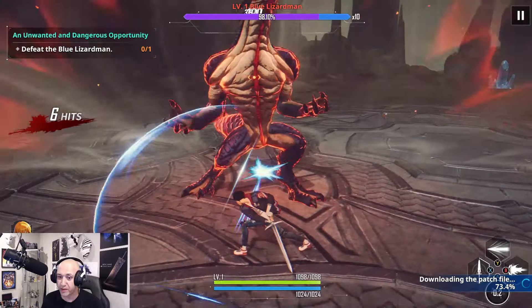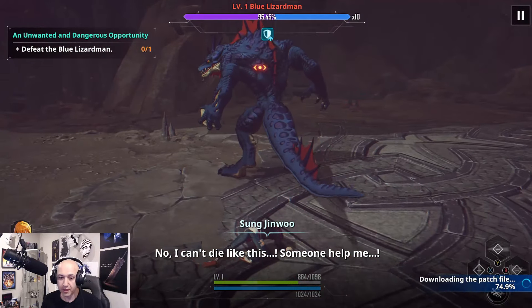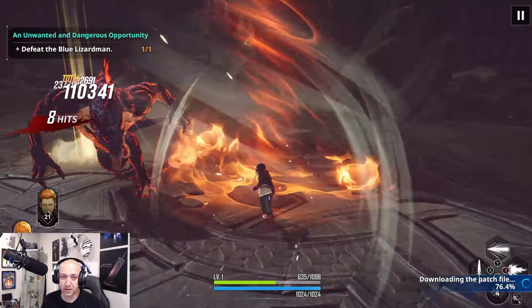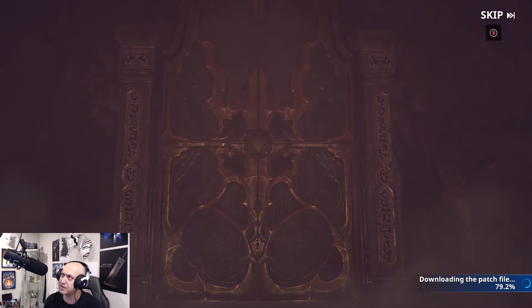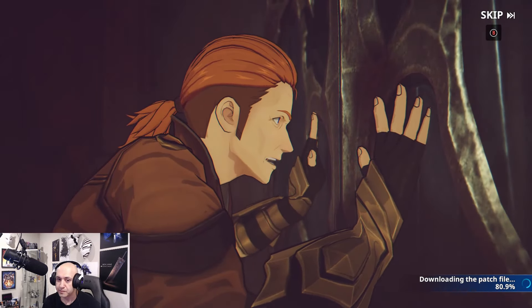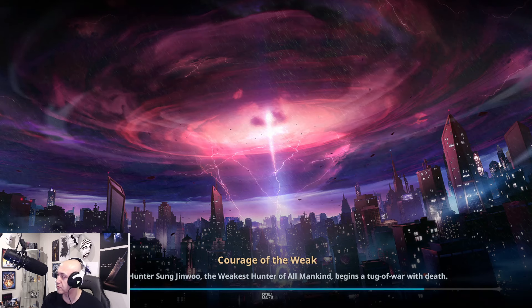And then we'll do a pay-to-win account later on, just to kind of get a look and feel of the game. We need to find if there's a lock-on button. Let's go into Canton Temple — or whatever it's called. Load screens are really quick, really really fast — that's a really good sign. You can also connect to your Google account, by the way.